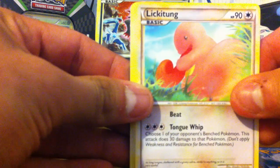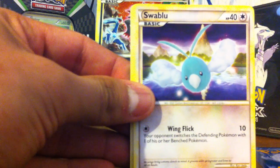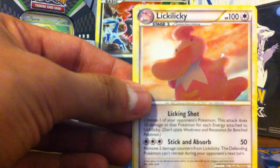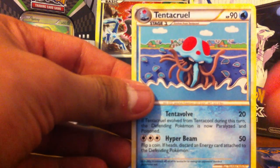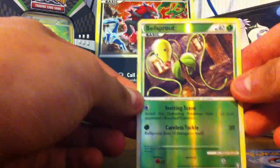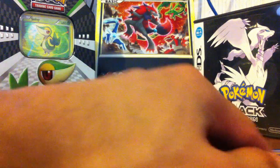Now we got another Triumphant. One, two, three for the Rare and Reverse. We got Nidoran, Miltank, Lickitung, Lunatone, Sableye, a Matchup trainer, Black Belt, and another Lickitung. For the Reverse we got a Bell Spread, and for the Rare we got Nidoqueen.